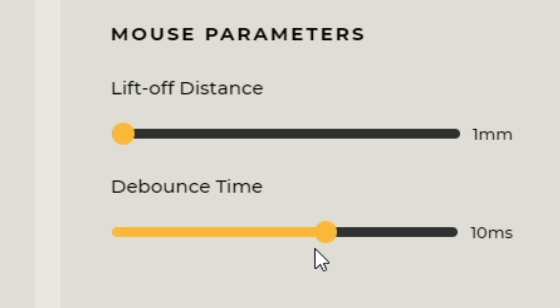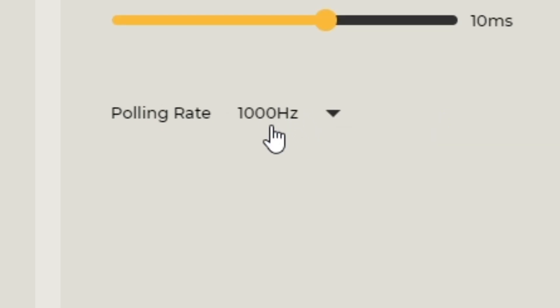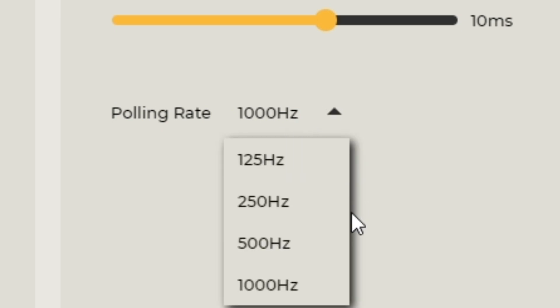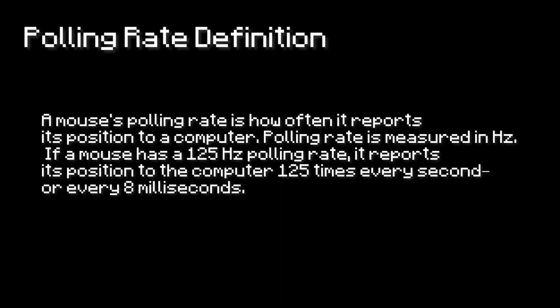Even if the debounce time is actually at 10ms, I can still drag click around 20 CPS with it. So if you're ever playing a different game and you don't want drag clicking, I recommend putting this up. The polling rate is something that a lot of people don't know about. I got informed of it when I first got the mouse and asked a couple of friends about it. I remember that having it at a higher rate is better. I'm just going to put the definition on screen now, so give yourself a minute to read it.